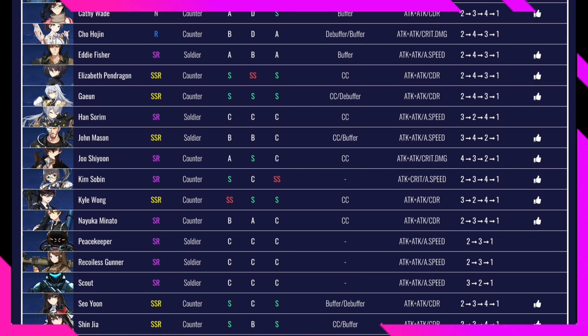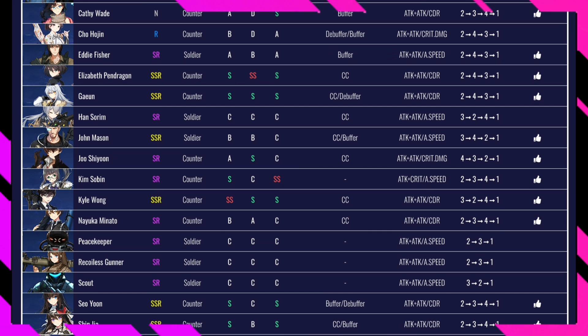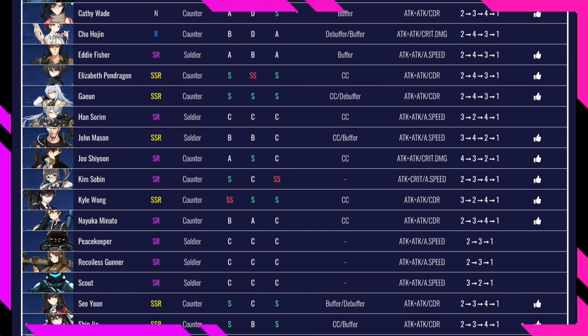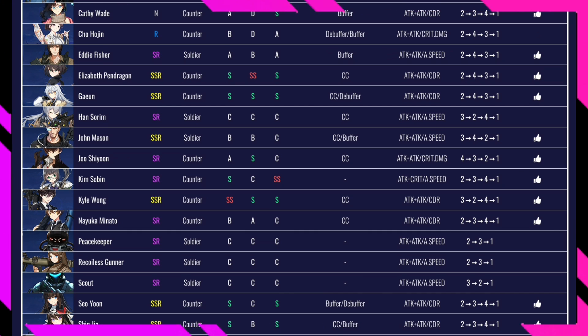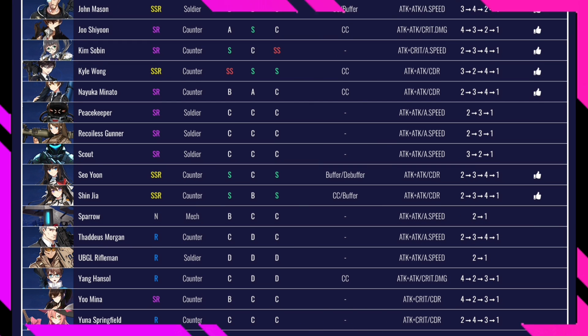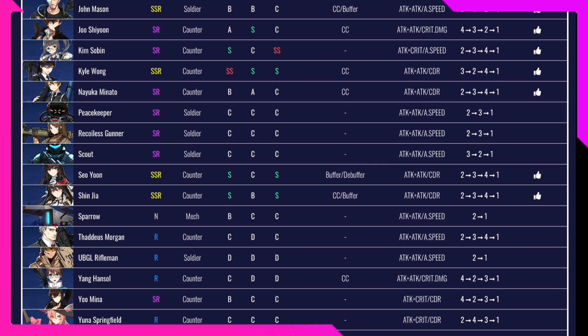Kyle Wong is rated SS in PvE, S in PvP, and S in Raid — a CC character and very impressive. Best gear is attack and cooldown reduction. Seo Yoon is rated S in PvE, C in PvP, and S in Raid — a buffer/debuffer, so not great in PvP. Best gear is attack and cooldown reduction. Shinjiya is rated S in PvE, B in PvP, and S in Raid — great for CC and buffing. Best gear is attack or cooldown reduction.